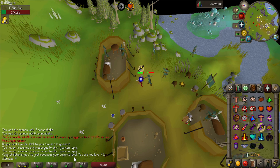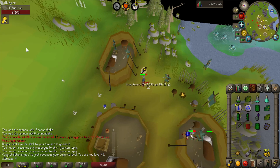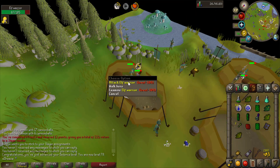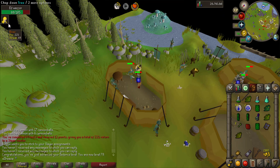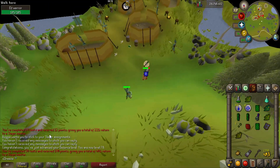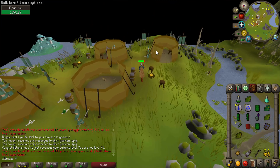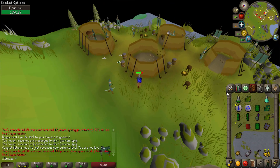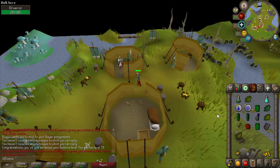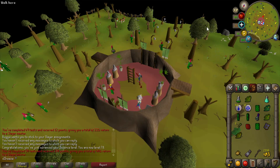I just so happened to miss the defense level - there is 78 defense, didn't get a combat level unfortunately. We've only got five more of these things left to kill, hopefully we get a clue scroll. There is the final kill of the slayer task - 180 points, which is really nice. 400 total points and 50 tasks complete - on to the next 50!